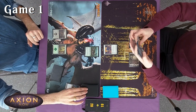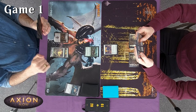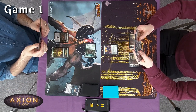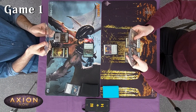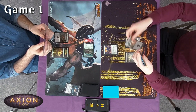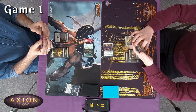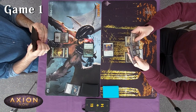Untap, get hit for five, and draw. I'll play a Forest, then go to attacks — I choose not to block, good choice. Go to combat, hit you for one, I'll take that one.